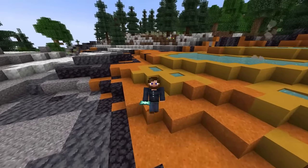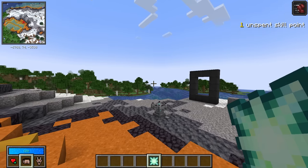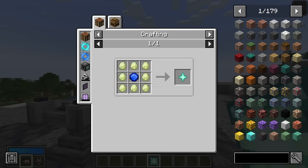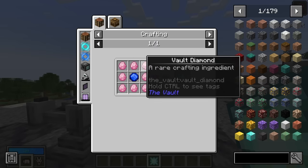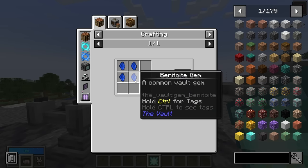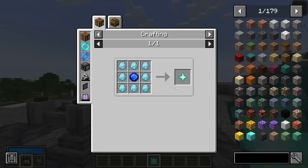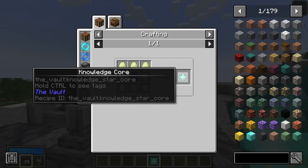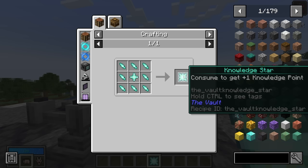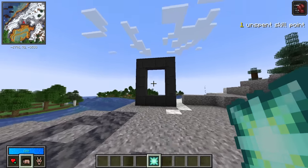Next, let's talk about how to unlock mods. To unlock a mod you're going to have to craft yourself a Knowledge Star. You'll find the ingredients inside the vault — all you need is eight vault diamonds and what's called an Extraordinary Benitoite, which is regular Benitoite crafted together from perfect into extraordinary. This gets crafted into a Knowledge Core, and then you take Knowledge Essence to craft Knowledge Shards, which make the Knowledge Star. All of these materials you get from vault chests inside the vault.